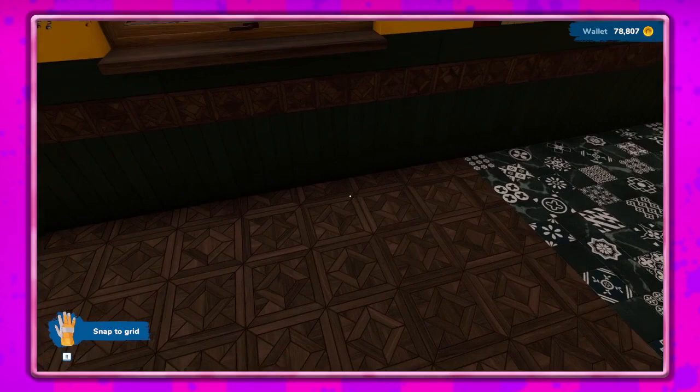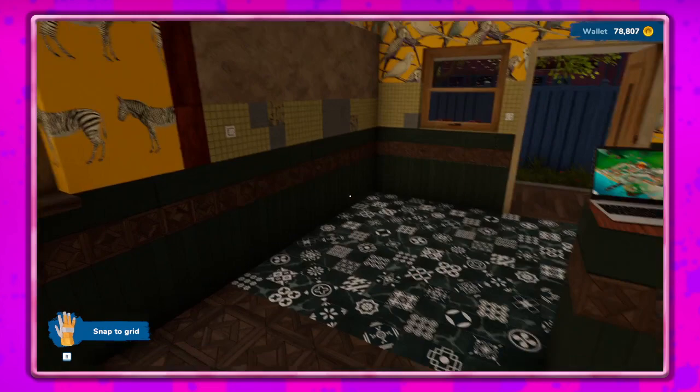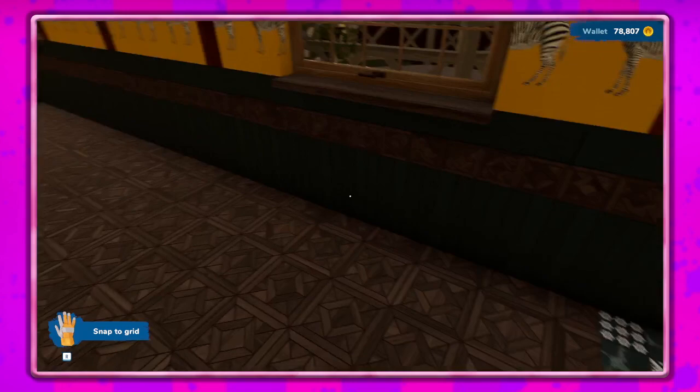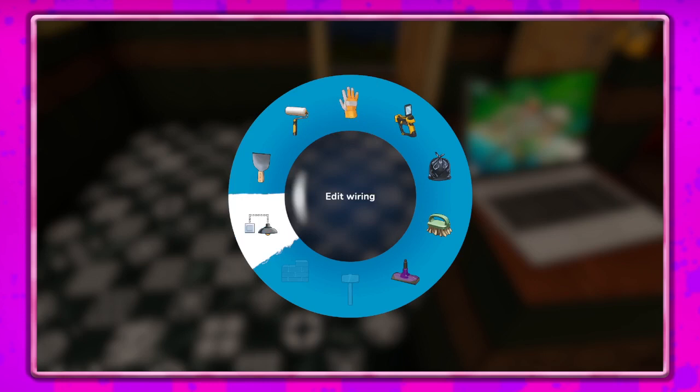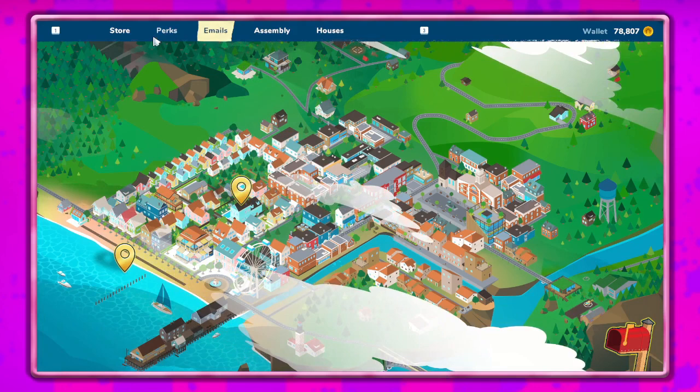Hey guys, it's Patine Gow and we are back in House Flipper 2. I've done some stuff — went ahead and cleaned up this place, got the stains out, cleaned the windows, and all that fun stuff. I did sell everything in here just to get a clean slate, and I've done most of the basic jobs to get all of the tools unlocked, so we've got quite a few.